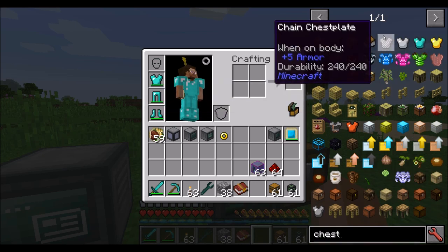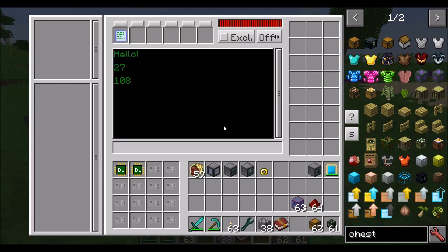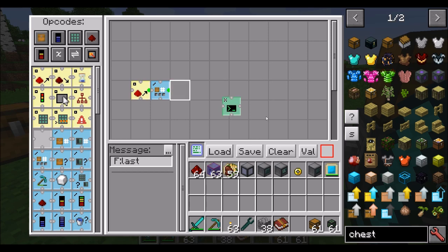If we put a larger chest in there — for example a diamond chest — and run the program, we'll see there are 108 slots available. Now if we decide we don't need this program piece anymore, we can simply drag it to the bottom right red square and it'll delete those opcodes.